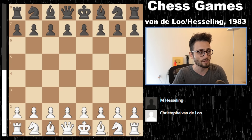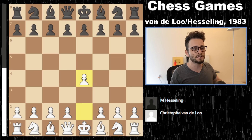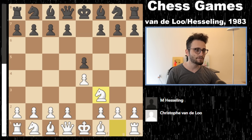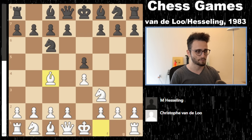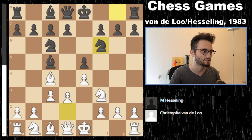This is one of the few games on this channel I'm going to have an eval bar, because that's how exciting this was. We are in the year 1983 in Holland. Christoph Vandalou has the white pieces; M Hessling has the black pieces. Pawn to e4, pawn to e5, knight f3, knight c6, bishop c4 — so far so good, the Italian. Nowadays players play bishop c5, c3, knight f6, d3 and maneuver.